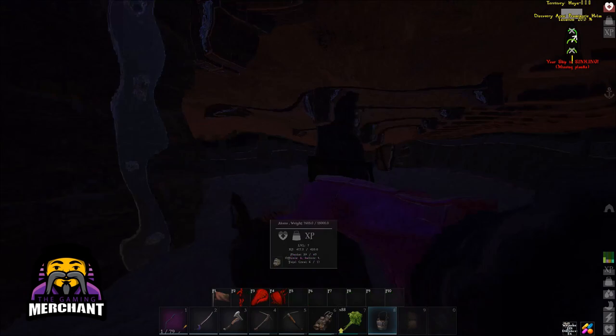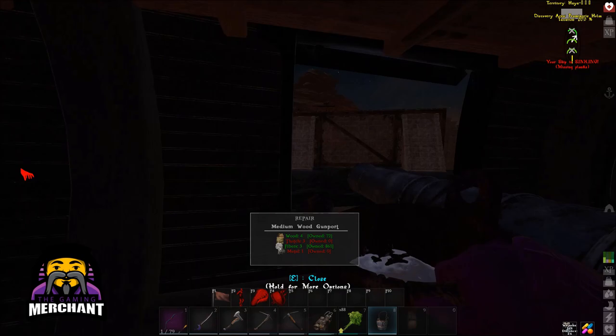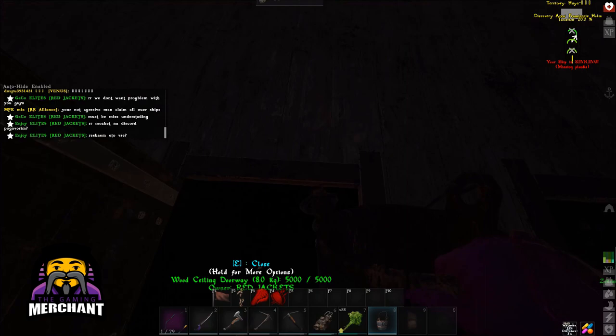If the ship plank isn't completely destroyed and it's only showing a leaking symbol, then all you need to do is use a repair hammer on the plank and play the repair hammer minigame, and it will start to repair. Eventually, your ship will stop sinking.